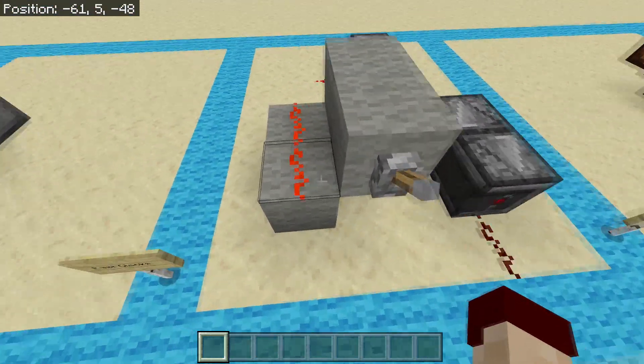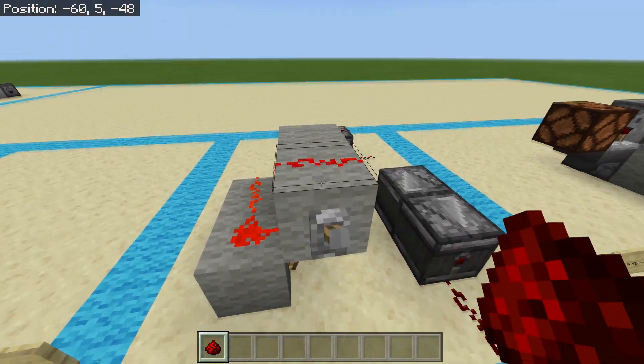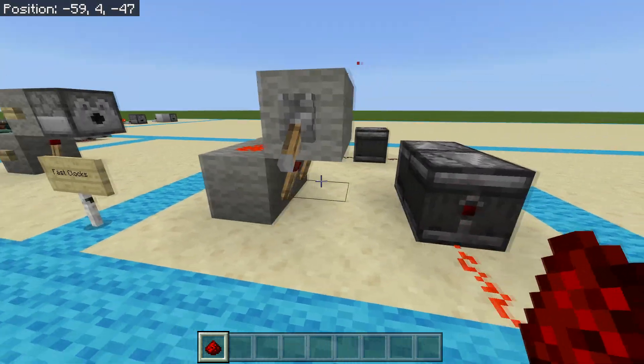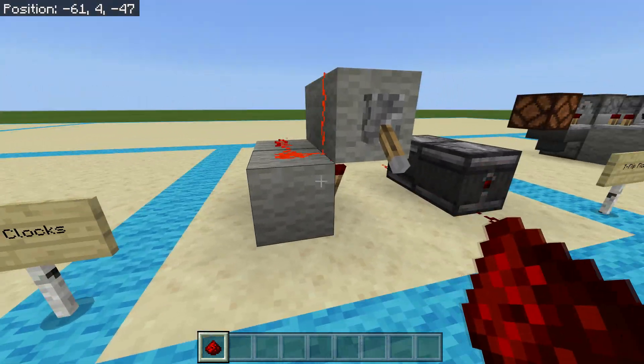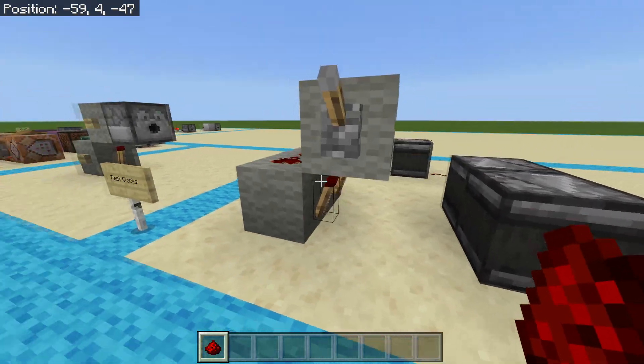You only actually need the redstone dust across these two, but if you're going to make an off switch you can add one more spot of redstone dust on top, put a lever, and there you go — no more lag, you can turn it off and walk away, turn it back on and there's your clock again.